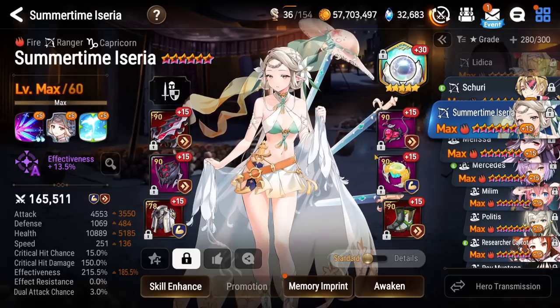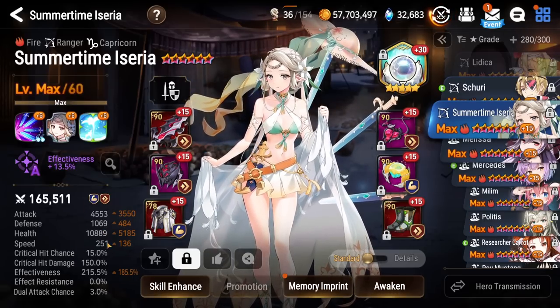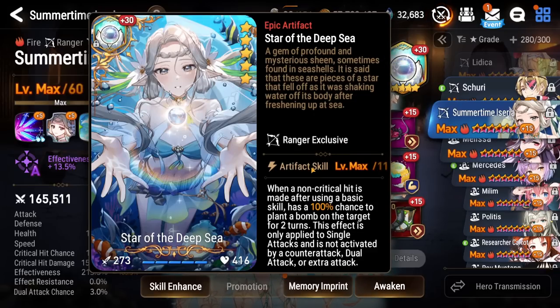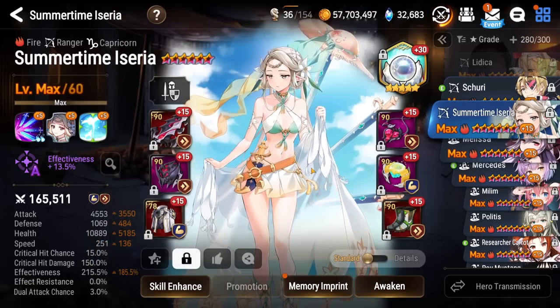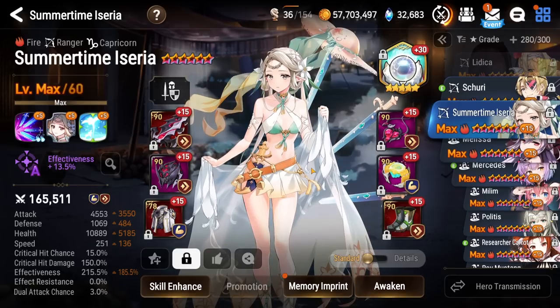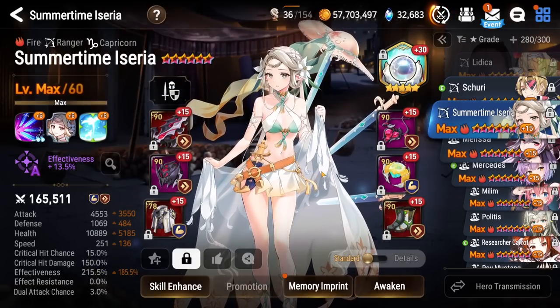Next up we got Summer Icyria — Speed Immunity, pretty standard stuff. I haven't really used her this season at all; I've not been cleaving or playing aggro. She's on a plus 30 version of her artifact, which you kind of need. Otherwise you're kind of inting with the lack of bombs that will be landed — you're going to get 5%'d. If you're at plus 27, you're going to get that 5%, and it's going to hurt.